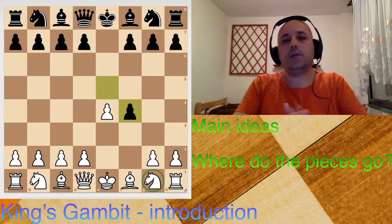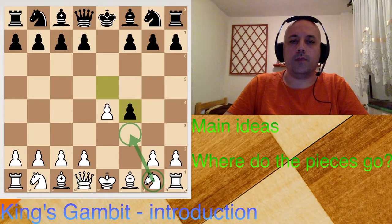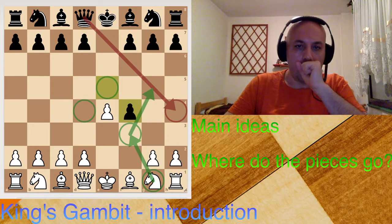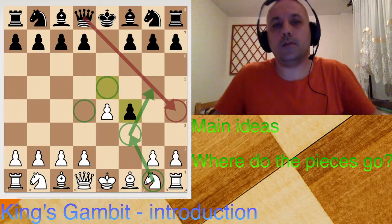What about this knight — where does it belong? The most logical square for that knight is f3. From there it controls this square, so the queen will not be so encouraged to attack. From f3 the knight has some influence over the center and is sometimes ready to spring into action. In most games this g1 knight goes to f3 and then decides later what to do.